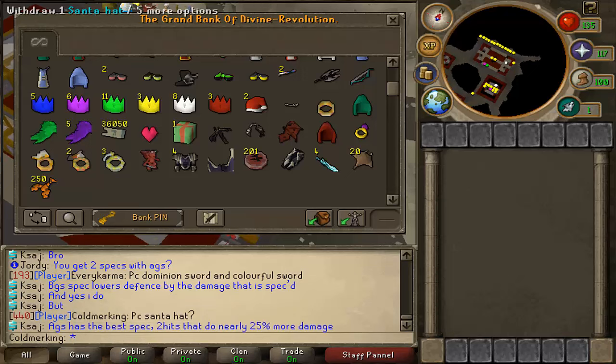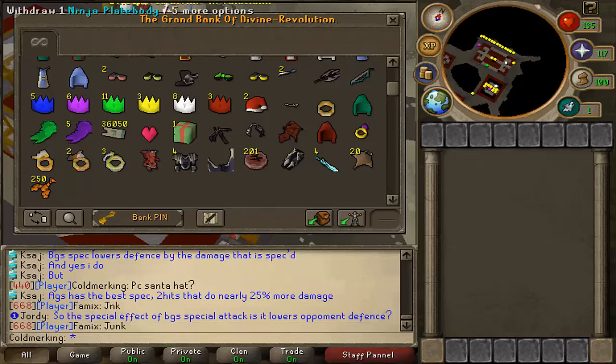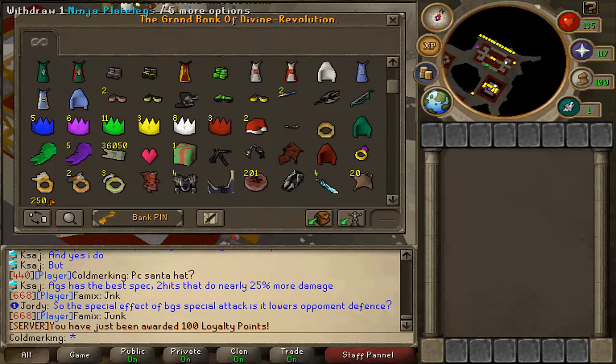We managed to get two santa hats, which was pretty awesome. We got some angel wings — green angel wings as well. We got the warrior ring, the archer ring, and the seers ring. We also got some ninja plate bodies, ninja wings, and ninja plate legs.